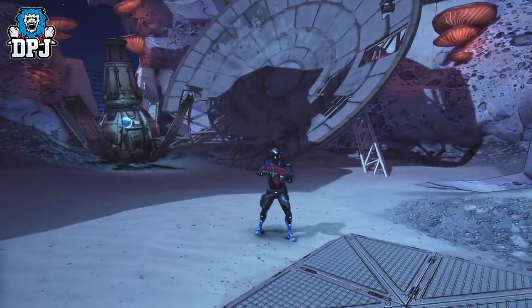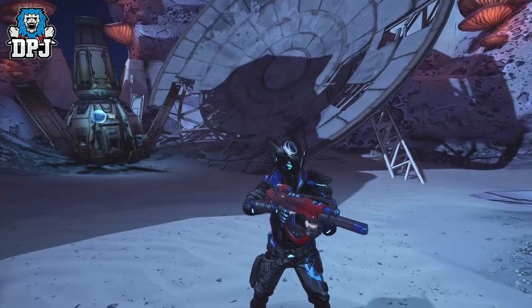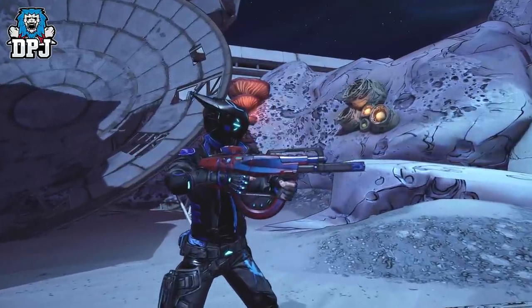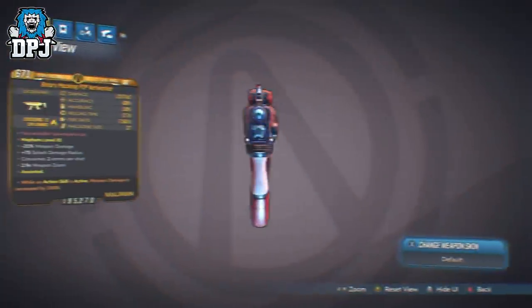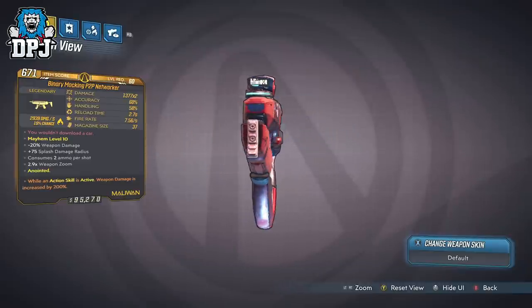The P2P Networker is a Marwan weapon that was part of a video I made way back when we saw a few legendaries hidden within the game files, extracted by PC players. They are not in any loot pools, but these are great weapons. I added them all into one video and there are a few that are incredible, and this one is definitely one of those.